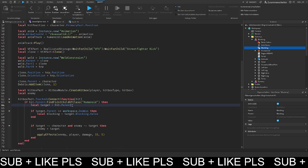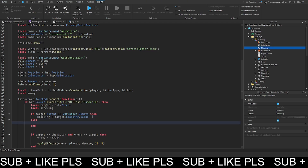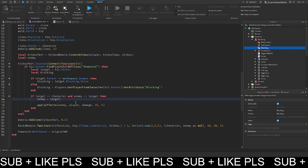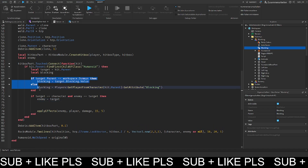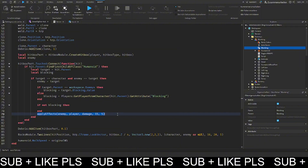We get this value and define local blocking up here, then set it. In the else branch, blocking equals players get player from character, then get the hit parent, get attributes, and get blocking. Then what we can do is: if not blocking, then apply the effects.